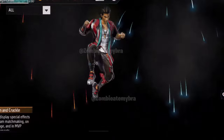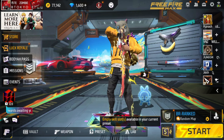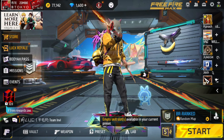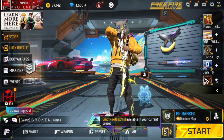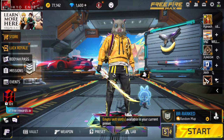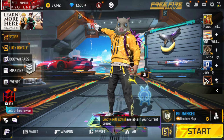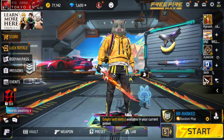Yeah, MVP — it says right there at the bottom. Something and crackle. This other one is another arrival animation — very basic. What do you guys think of these skins? These are the ones I could find right now; usually there are more items once the update actually comes to Free Fire. This is what I was able to get from the advanced server. Anyway guys, I'll talk to you next time — bye bye!